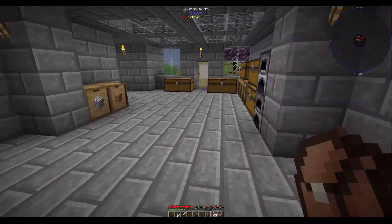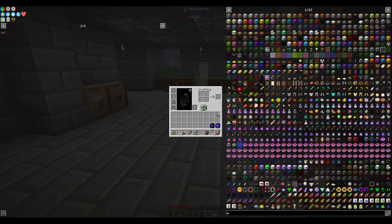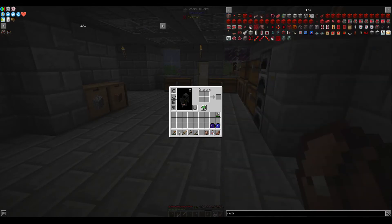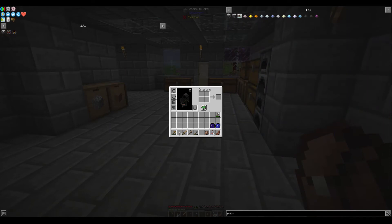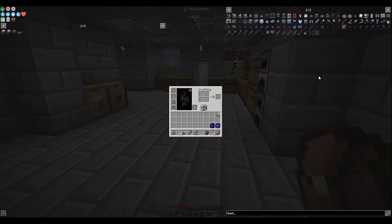Let me lay out the other stuff I'm going to need. I'm going to need a steam dynamo, an energy cell, a redstone furnace, and a pulverizer. If you haven't figured it out yet, we're going to go Thermal Expansion to start our machines and energy production. And a leadstone energy cell — there it is.